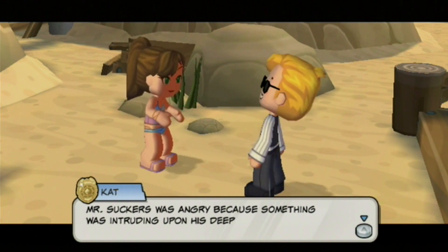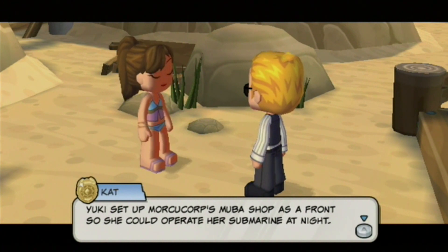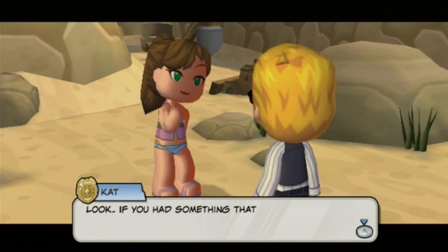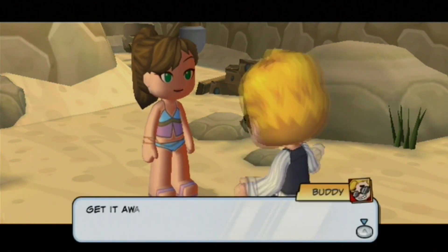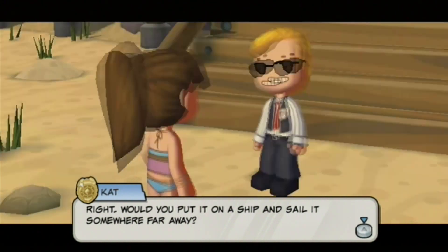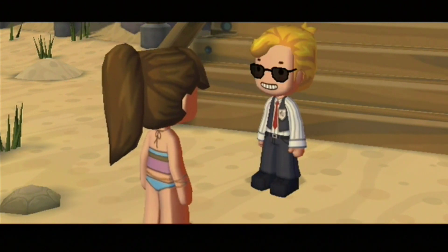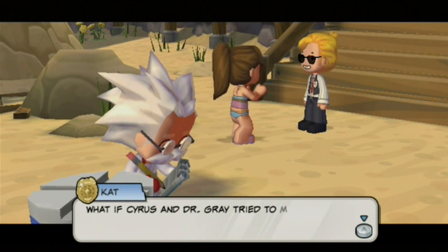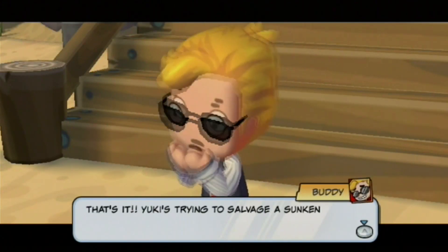Mr. Suckers was angry because something was intruding upon his deep sea territory. Yuki set up Morca Corp's shop as a front so she could operate her submarine at night. So Yuki is looking for something deep underwater. What if Cyrus and Dr. Gray tried to move the Nightmare Crown but the ship it was on sank? That's it — Yuki's trying to salvage a sunken ship! We've got to find out what she's after.